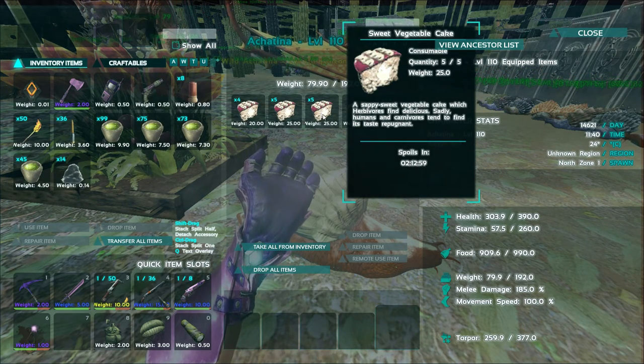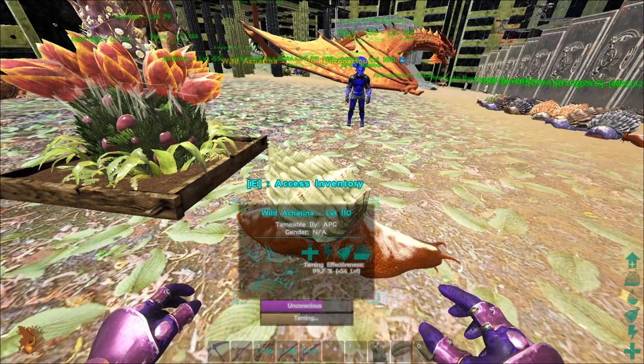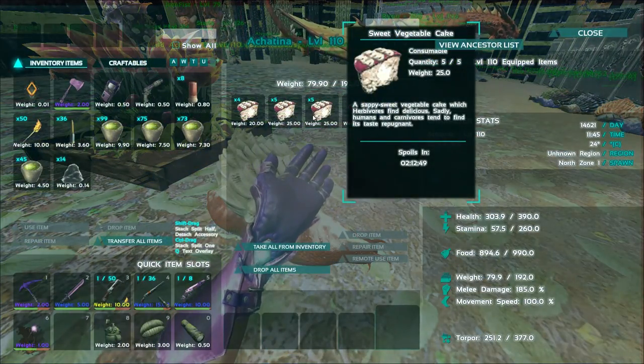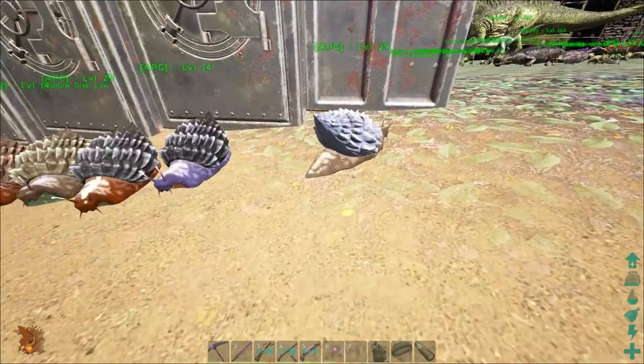These sweet vegetable cakes — what are they made out of, Will? They're made out of 7 sap, two Rockerut, two Longgrass, two Savroot, four Stimulant, and 25 fiber, all in a cooking pot. That's lovely.